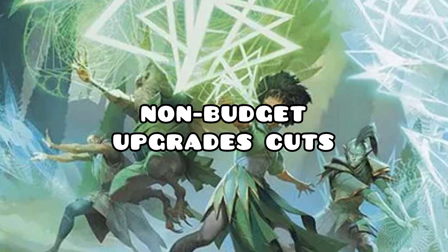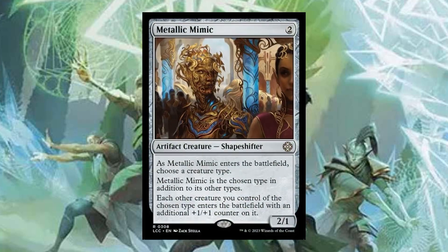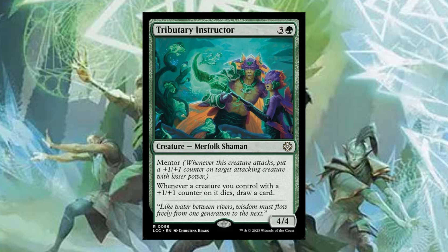Now for the cuts if you want to also upgrade with the non-budget options. We are going to cut Explore and Growth Spiral — the non-budget options add a lot more ways to get land cards out of your hand, such as Burgeoning, Exploration, and Aesi, so effects like Explore and Growth Spiral aren't as important anymore. Metallic Mimic is a solid cut — yes it synergizes with the deck and is another lord, but we're adding more efficient cards. Tributary Instructor is being cut; while it's good after a board wipe, I'd rather have consistent card draw I can count on, and this is kind of inconsistent since we aren't planning on sacrificing creatures with counters on them.